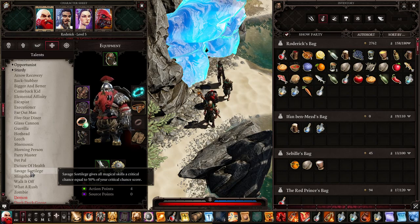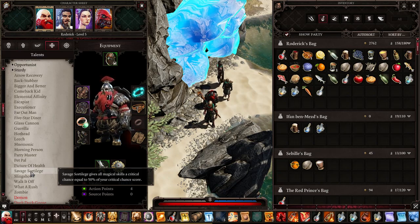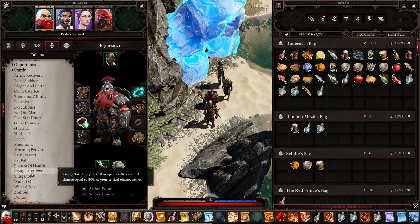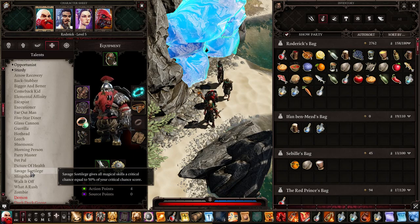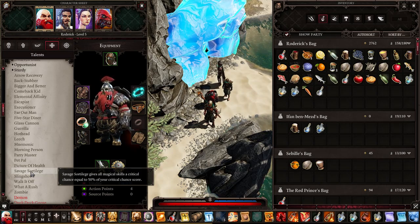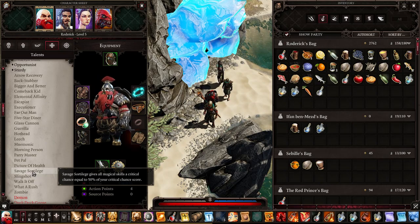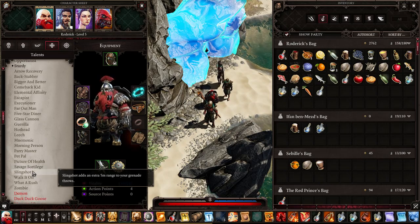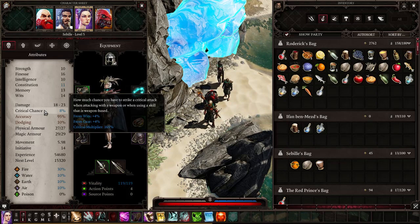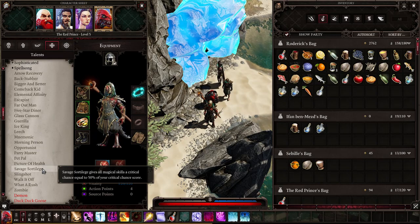Savage Sortilege gives all magical skills critical chance equal to 50 percent of the critical chance score. You would need a very strange hybrid build for this — maybe a Shadow Blade, which is a mix of Necromancy and Scoundrel spells. If you raise critical chance high enough you might also crit with spells, but I wouldn't recommend it for inexperienced players. For example, with eight percent critical chance the talent would only give four percent critical chance on spells.